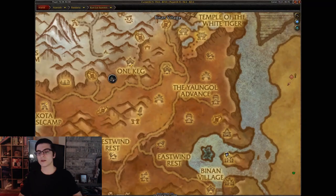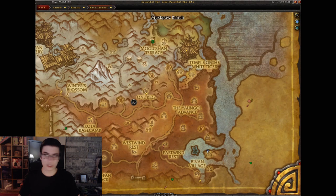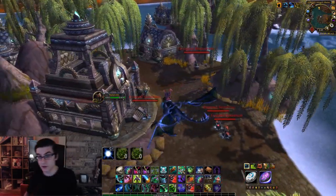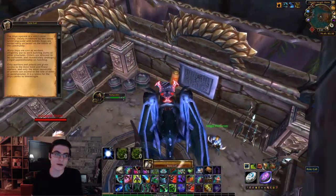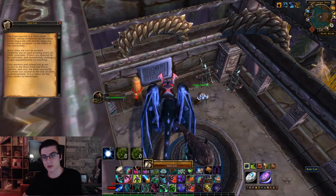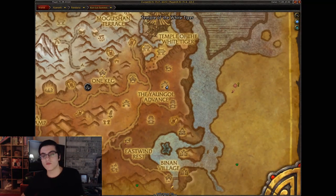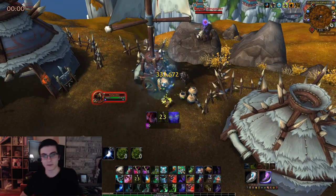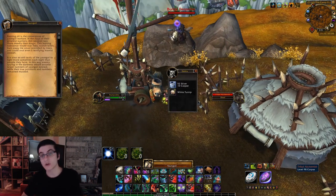Now let's move on to Kun-Lai Summit. Northeast of Binan Village you'll have a Jinyu village with a bunch of hostile Jinyu; in the back of the center building you'll have the Roll Call scroll — there'll be a little Inkgill deserter there too. Next one: head over to the Yangol Advance camp and you'll have the Yangol scroll.